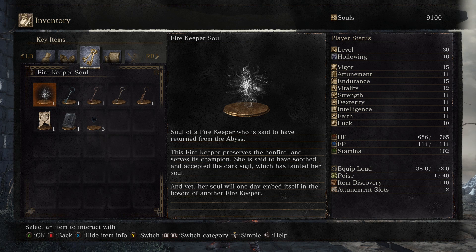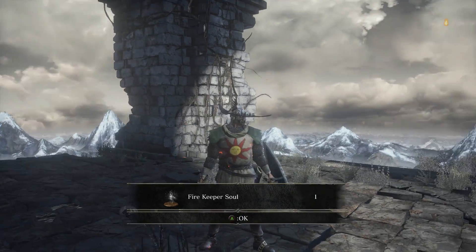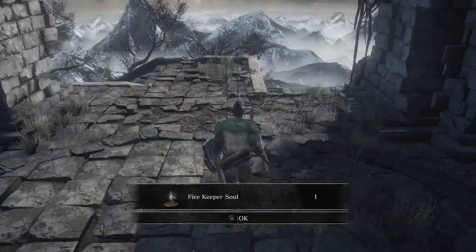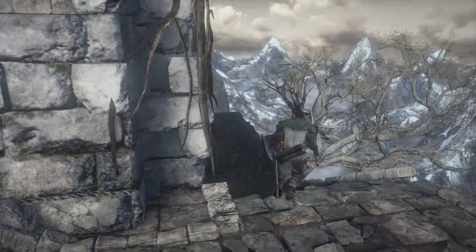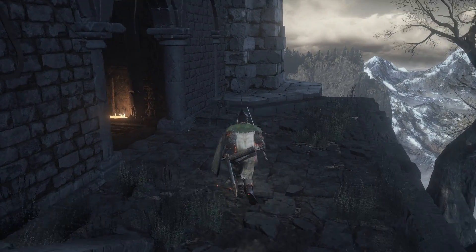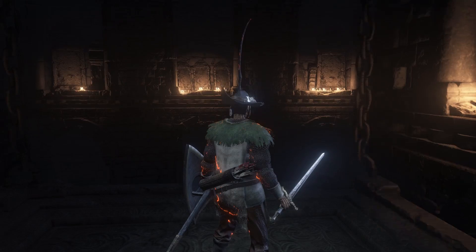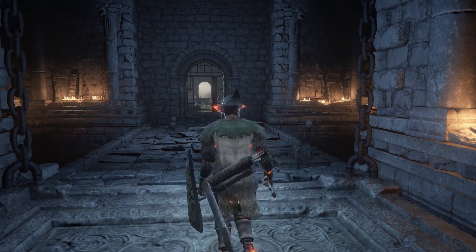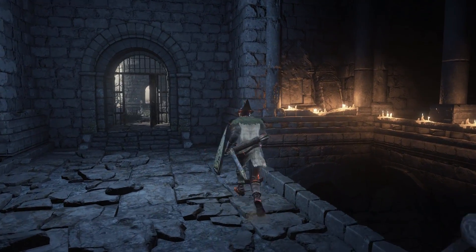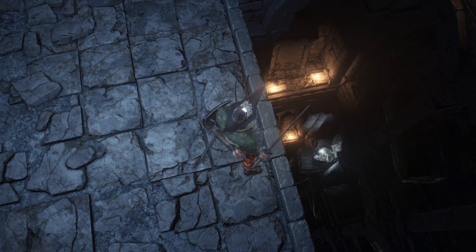We know that all Firekeepers are female, and we only know two females that have been able to traverse the Abyss and survived: Dusk of Oolacile, who was pulled into the Abyss by Manus, and the Witch Beatrice, who also did so in Dark Souls 1 when she helped us fight the Four Kings in the Abyss. So did this belong to Dusk or Beatrice? We know nothing about either of them becoming a Firekeeper. Let me know in the comments who you think it might be.